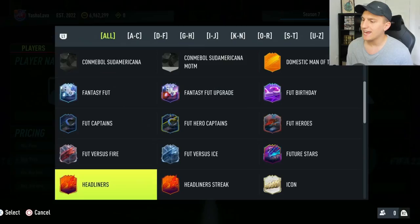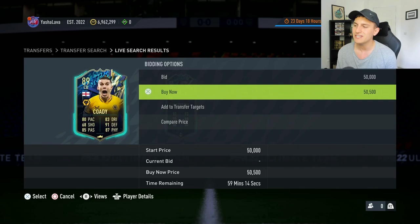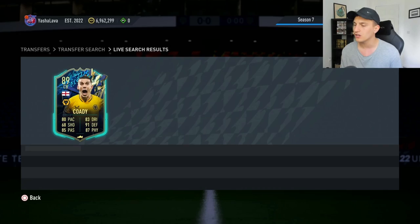Some other cards have also gone up — Team of the Season cards have now risen to 50,000 coins. These were consistently at 45,000, went down to about 42,000 on Friday when we got lightning rounds, and now they're back up to 50,000. They're needed for SBCs right now, so keep an eye on them. When Team of the Season cards drop under 40,000, you know what to do.